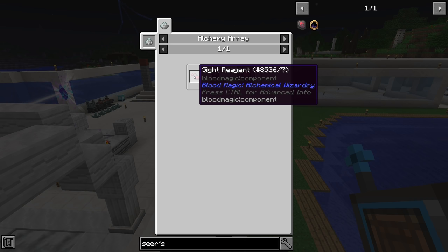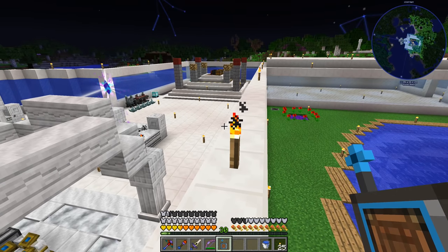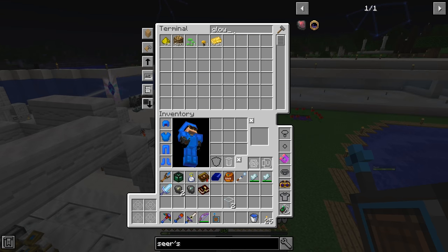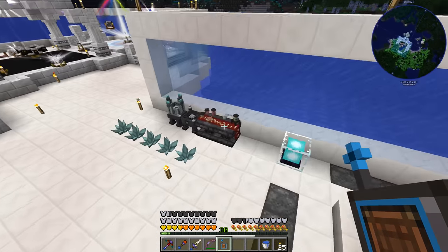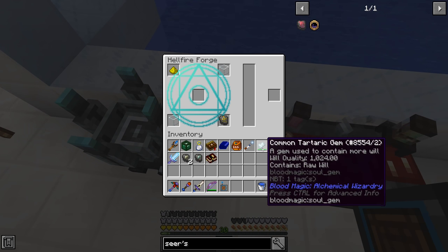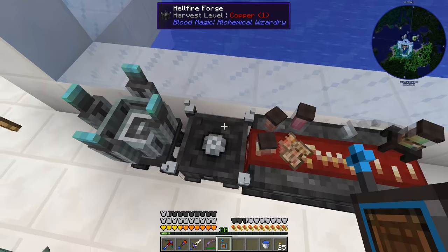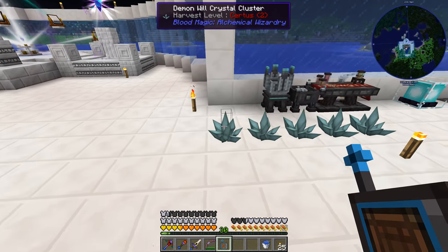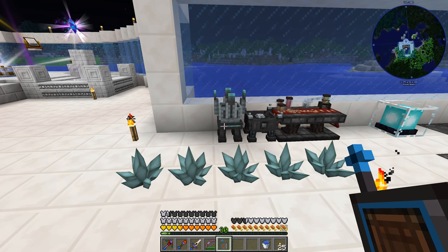To make the seer sigil we need a sight reagent plus a reinforced slate. I already pre-made the reinforced slate. To make the sight reagent we need a divination sigil, two glass, and a glowstone. Our sigil should be over at our altar — yes it is. I went and filled up our tartaric gems all the way full, both of them. I went to the nether killing blazes, also tried killing them in the overworld, to get demon will through the demon crucible to grow crystals.